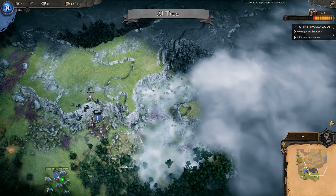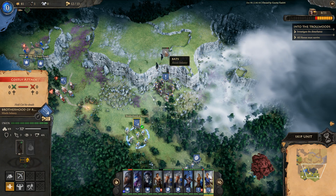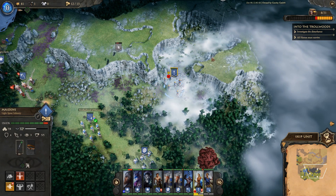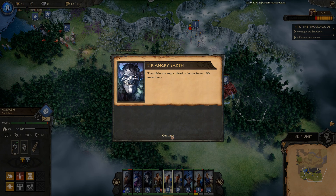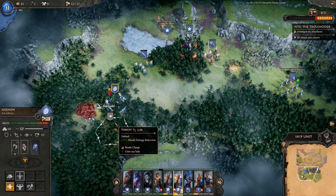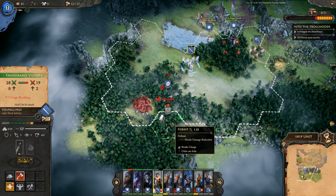We get attacked by crows out of nowhere. I shoot the crows with available units — more crows arrive. Moving toward the blood oak. As we approach the majestic tree, a terrible cacophony of voices assaults us: 'The spirits are angry — death is in our forest, we must hurry.' Then we're ambushed by wolves again.